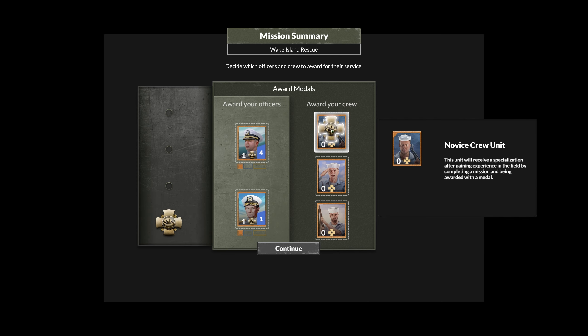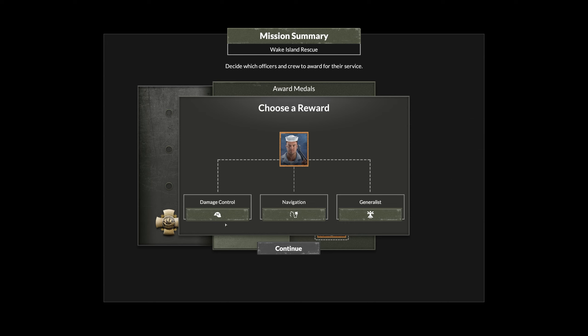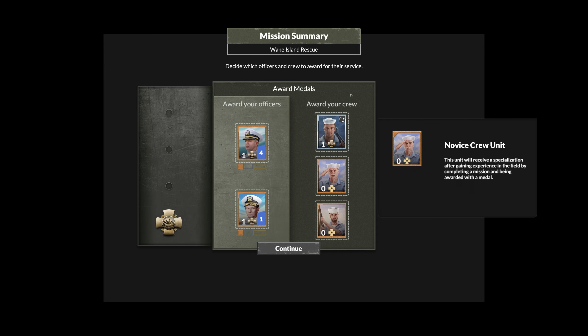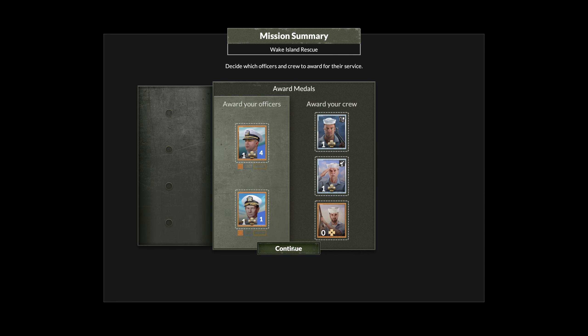You can also upgrade your crew. You get to pick one of the things they do — the first two are always specific to rooms and the last one's always generalist. Generalist gives seven percent no matter what, whereas the other two are room-specific but give more. We're going to go navigation for this guy, and promote the other to anti-aircraft for sure.